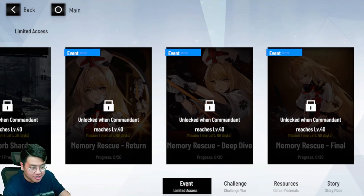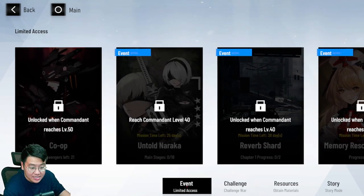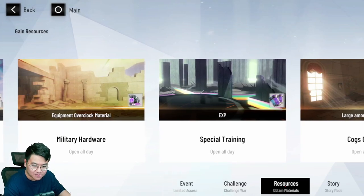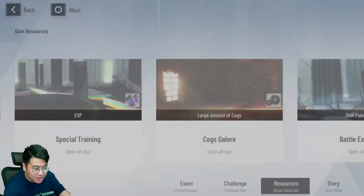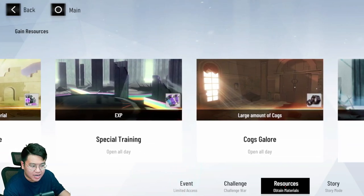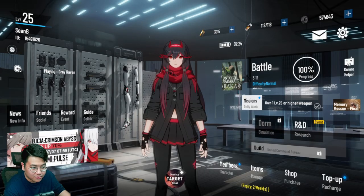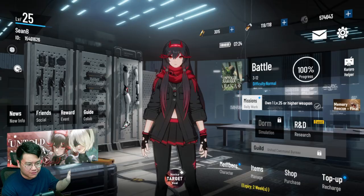There are also many other modes that give you Black Cards, but they change depending on when you're playing — so if you're watching this in three months, things may have changed. There are also resource farming stages that you will probably never use. In the early game you have to unlock them because the tutorial tells you to, and you farm a little to upgrade your characters. But for the most part they're not efficient compared to farming the event stages, which are available pretty much every patch.